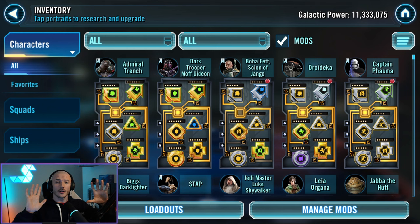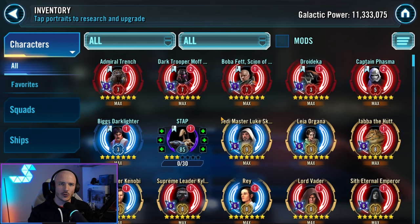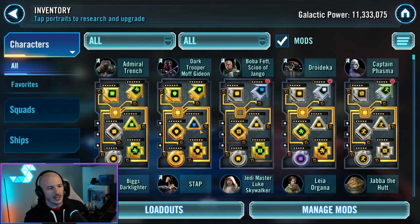Let's start off with the very basics. What are mods? Mods are in essence a way of manipulating and enhancing specific stats within a character. This is the mod view of your standard inventory page. You can see the entire roster of characters that you currently own. Click the little mods button and it'll say these are the mods equipped.